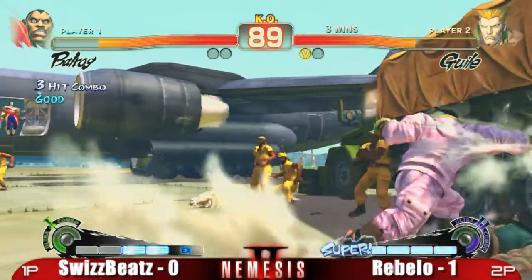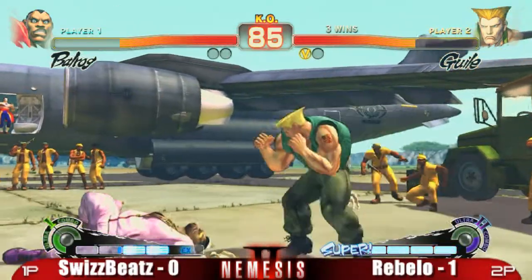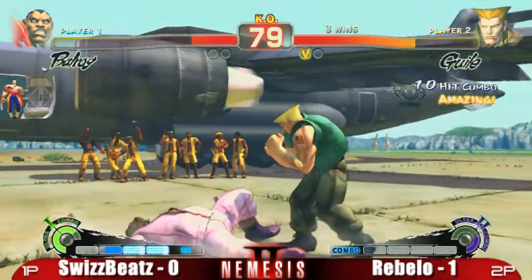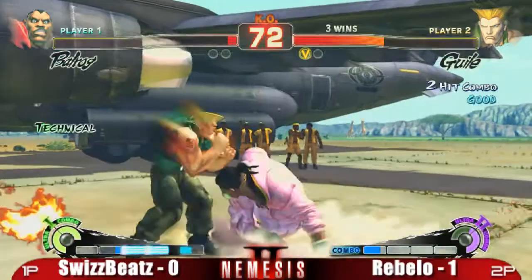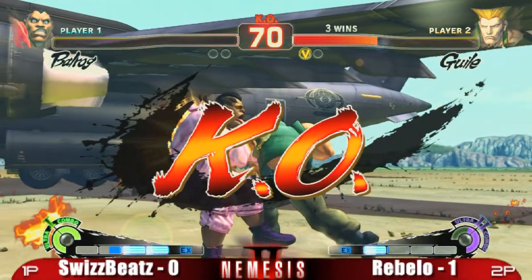Nice throw, pushing him into the corner — this is exactly where he wants. He's got to be a little more careful with those anti-airs. Nice combo into Super by Rebello. Looking pretty one-sided so far. Nice autocorrect dash punch — he's got him into the other corner again. Good reactions from Rebello, very nice punish there. And that's all she wrote.